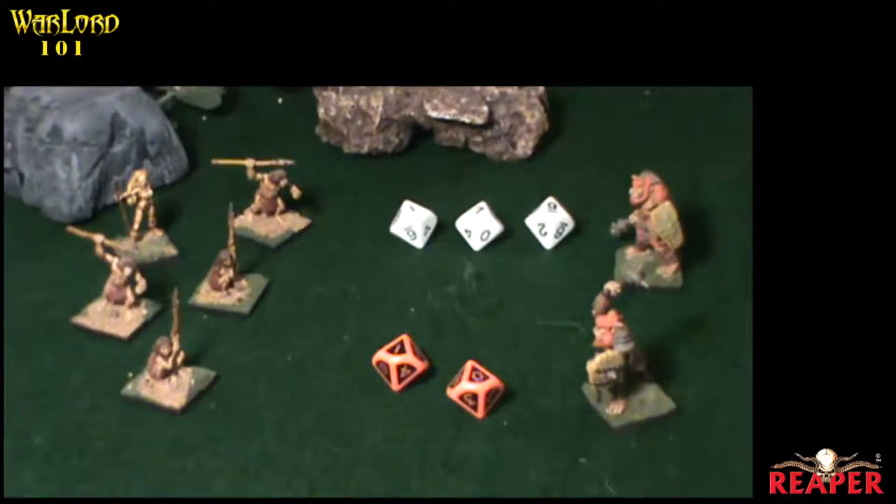Just to make it a little easier for the example, we have the dice that went into each bugbear next to each bugbear. On the bottom, you see we have the 1 and the 10. On the top, we have the 1, the 7, and the 9. Now the bottom — the 1 and the 10 with the RAV of the cavemen — turns into a 5 and a 14. On the top, it turns into a 5, an 11, and a 13.